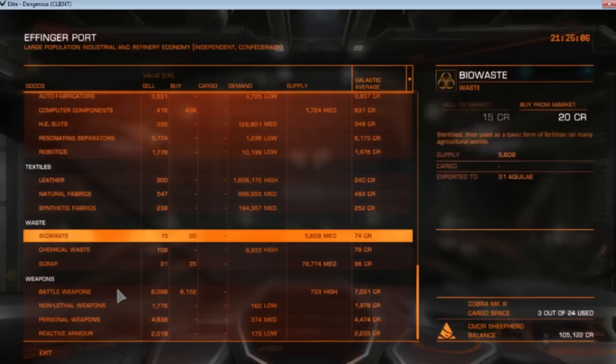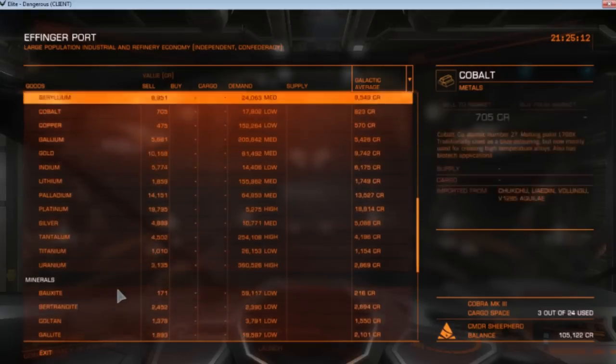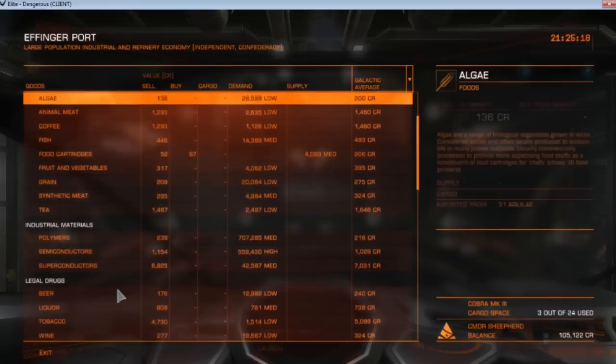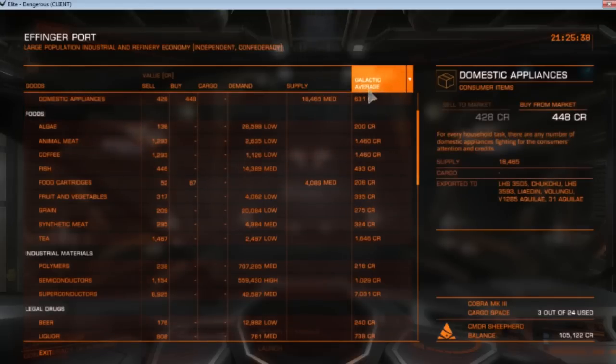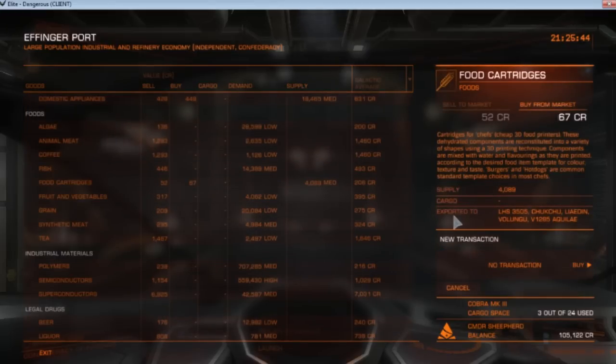So very simply, we're going to go ahead and find a product that we can purchase. I would like to purchase food cartridges from where I am, so I'm going to find those food cartridges. Food cartridges are in medium supply here, which means that you can buy them for 67 credits. They don't necessarily need them here — they have a lot of them — so we can buy them. The galactic average of these is 206 credits.